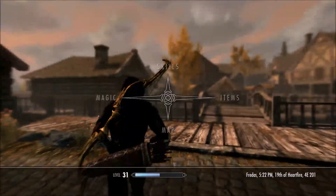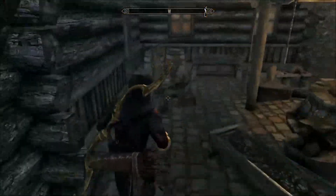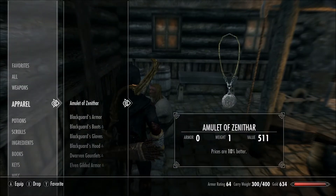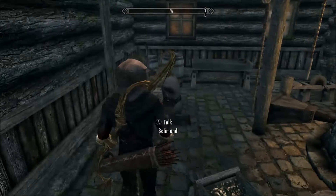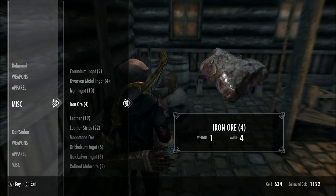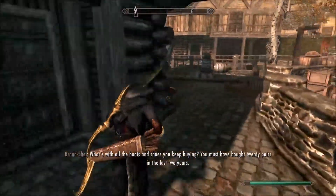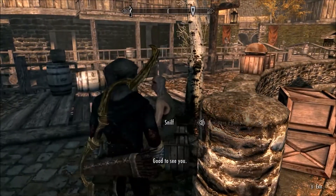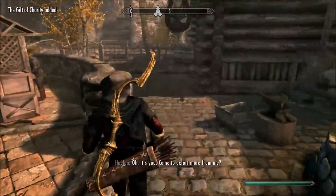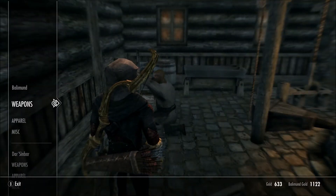Arrived in Riften — it's late afternoon. Let's go straight over to the blacksmith and see if we can buy a steel ingot. We put on the smithing gear and had a look at what's for sale. He's got steel ingots — beautiful. We gave him a coin and got an extra 10 speechcraft points. The only thing we can improve at this point will be blade helmets pretty much.